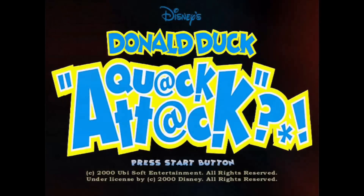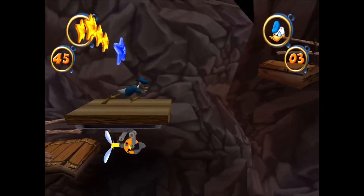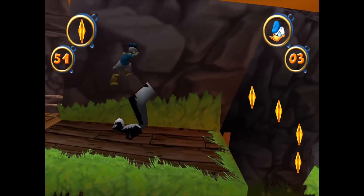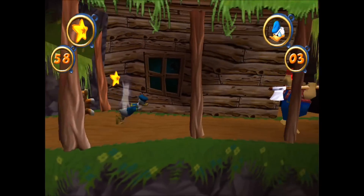This is Donald Duck Quack Attack, and I have tried both versions — the US version is called Going Quackers. They both seem to suffer from the same issue: there seems to be a brightness problem where the screen looks really dim, but it flickers on and off randomly, getting brighter at times. Out of all the games I tested, I'd say this one probably has the worst performance.